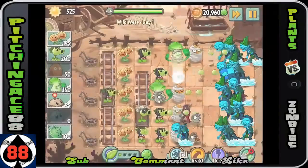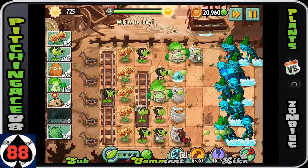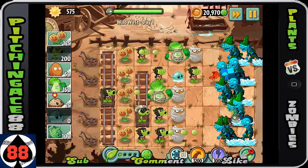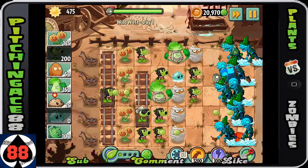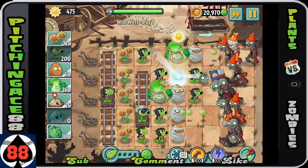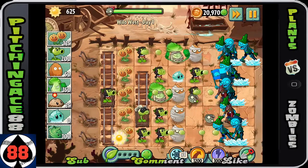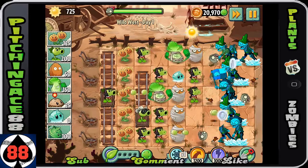I didn't use any spike weeds this run — it's very possible you could use those as well. I decided to go for the repeaters, figured they would do a lot of damage to the guys up front. Why waste your plant food early? Might as well use it now — use your plant food and take all these guys out.